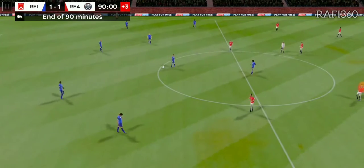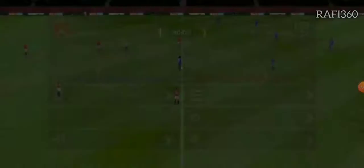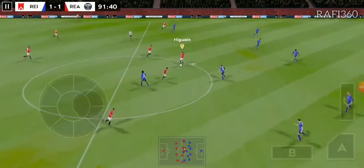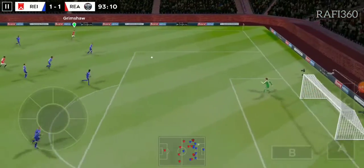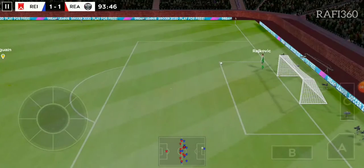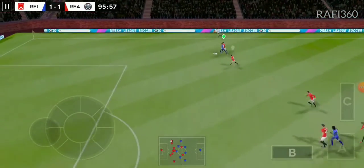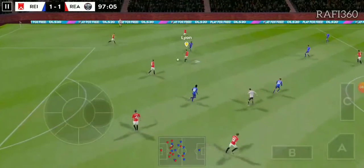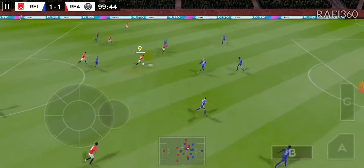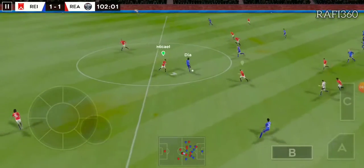We're back — that's full time and we're all square. On to extra time and possibly penalties. One or two tired limbs out there as we start extra time — eyes on Higuain. The ball has gone out of play. Keeper sends it long. Played wide — this really takes the pressure off the defence. Striker's ball — he's got the ball at his feet. He kicks the ball away from danger — that's nicely played.